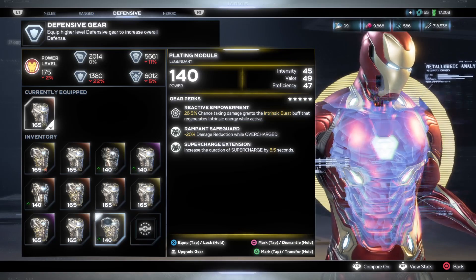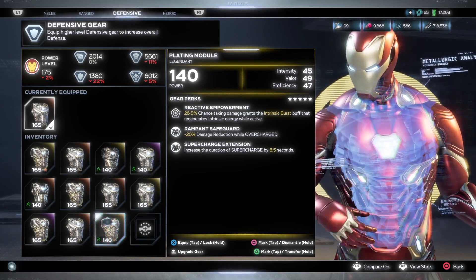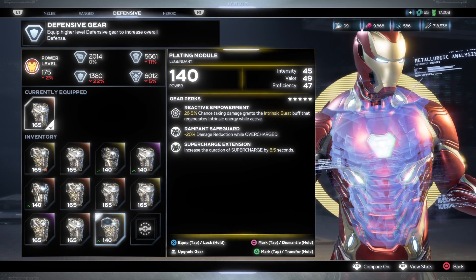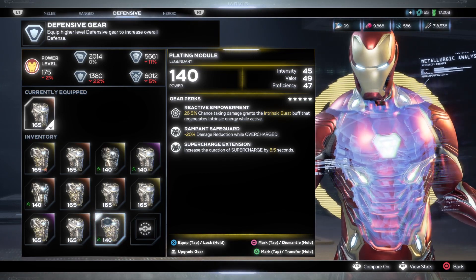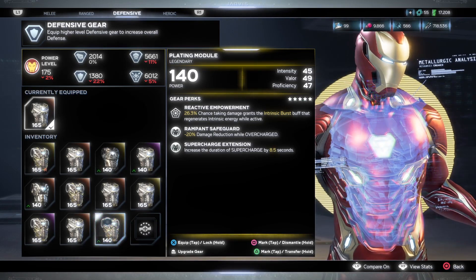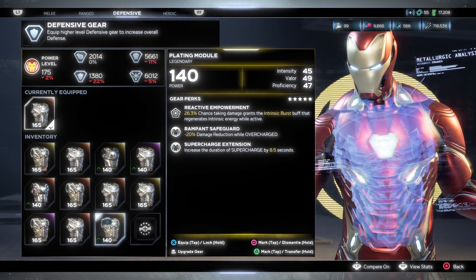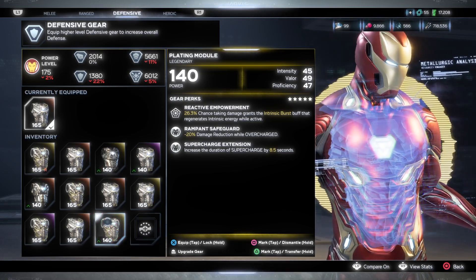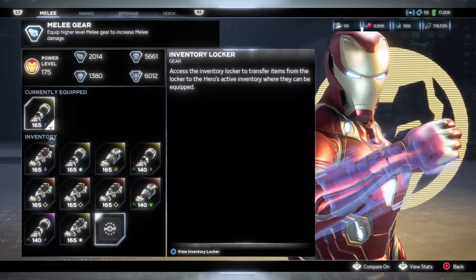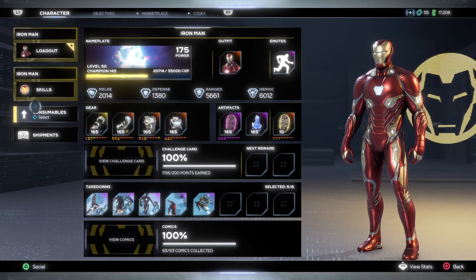The second Iron Man piece is the defensive slot, which can roll with intensity, valor, and proficiency, or just valor and proficiency. This piece can roll perks that taunt enemies and boost damage on taunted ranged enemies. The one I have comes with Rampant Safeguard — negative 20% damage reduction while overcharged — Reactive Empowerment — 26.3% chance that taking damage grants an intrinsic buff regenerating your intrinsic energy, perfect for Iron Man — and Supercharge Extension, increasing the duration of supercharge by 8.5 seconds.